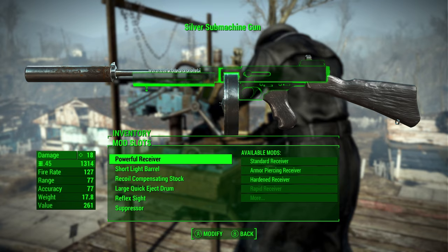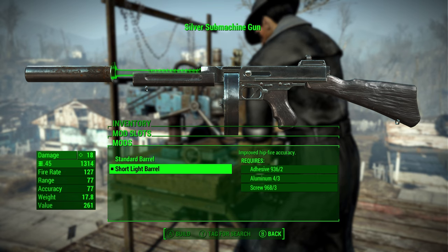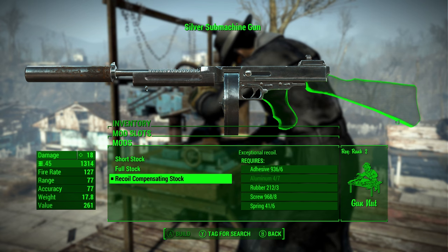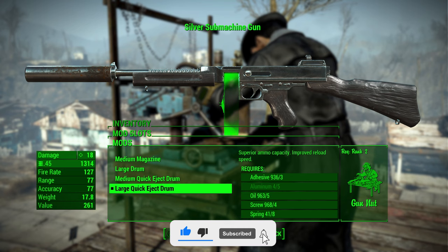When it comes to modifications, for the receiver you probably want to go with the powerful receiver, as this will increase the damage you do with the weapon. For the barrel, go with the short light barrel to increase hip-fire accuracy. For the stock, go with the recoil compensating stock to greatly reduce recoil. For the magazine, go with the large quick-eject drum magazine to increase the ammo capacity per clip size.